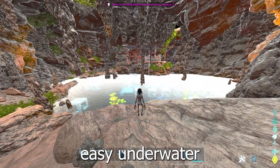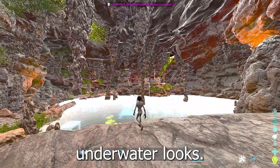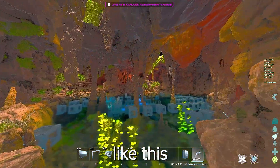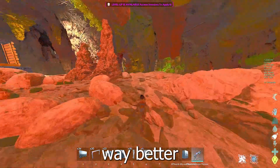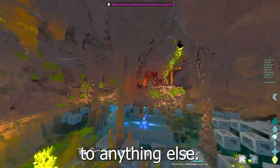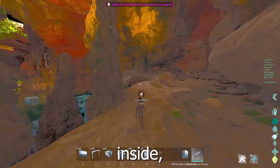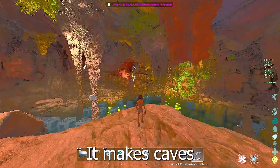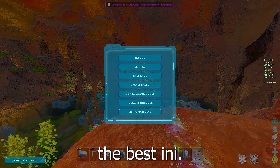This is easy underwater without an INI - this is just default. But now with the normal color INI, it looks really colorful. You also see the dino colors way better, and overall I just really prefer this INI to anything else. The thing is it makes caves look really good inside, which is pretty rare for INIs or even for the default game. It makes caves look way better than the default game, so that's why this is the best INI.